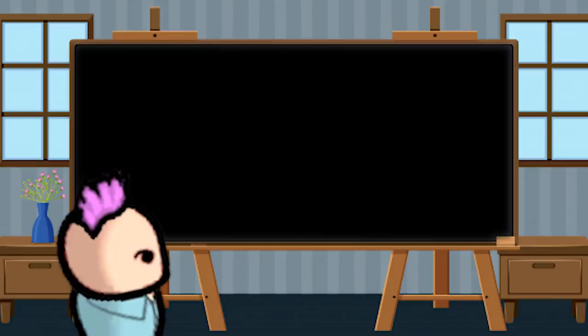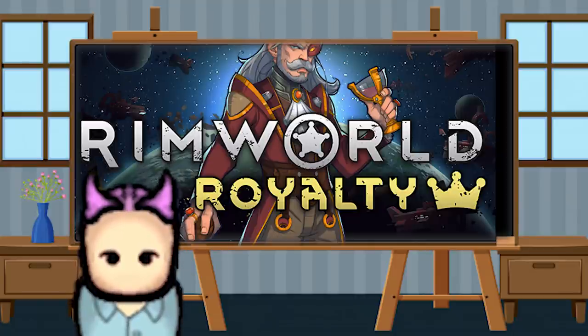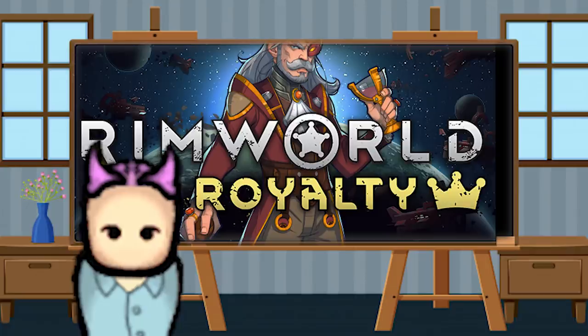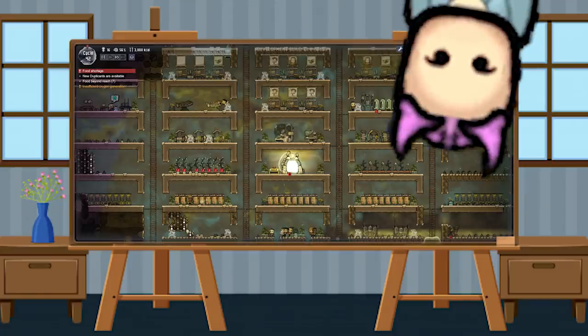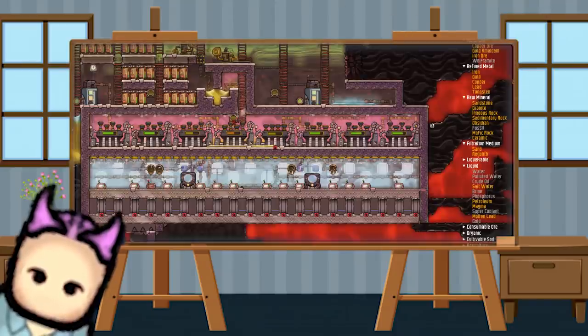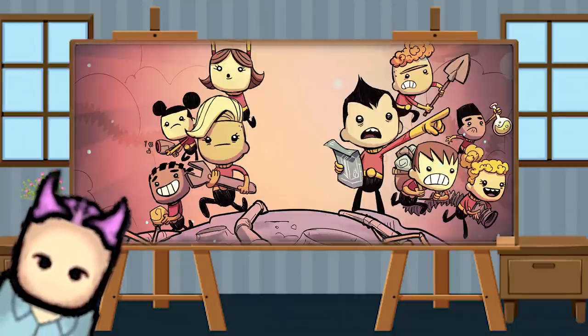What is Oxygen Not Included? ONI is a colony management simulator like RimWorld, which I've covered a lot, except with a more in-depth focus on the management aspect. In ONI, you'll need to manage things like colony sanitation, oxygen levels, and heat. Comparing it to RimWorld, I'd say RimWorld goes for a broader range of options and allows you to tell a science fiction story with crazy twists and turns, while ONI goes into the details of how that story works at a micro-level.